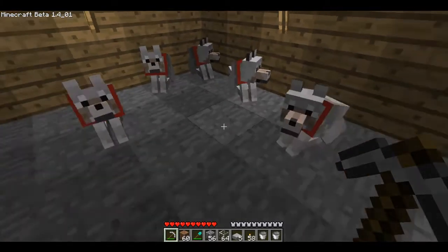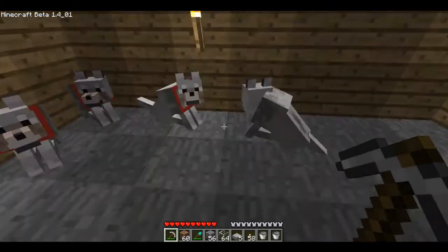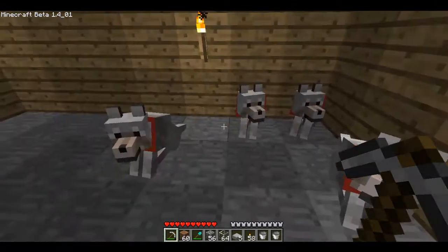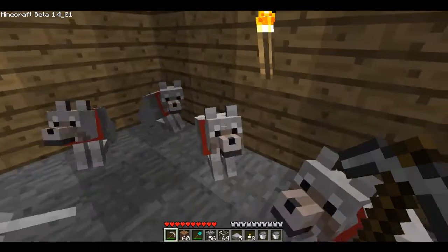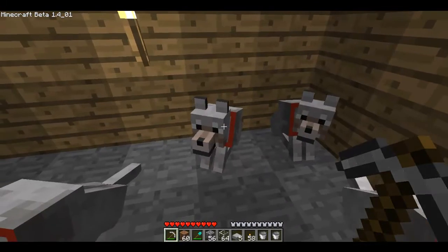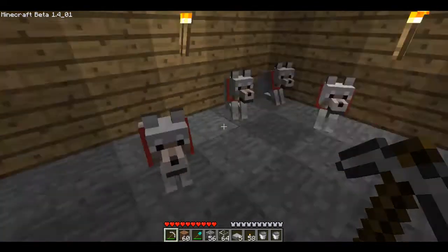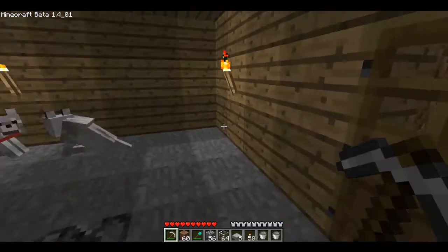So I'm going to show you my wolf pack — these are the wolves, obviously. Here we have Abraham, Julio, Adam, Anastasia, and Amanda. I tried to keep all A-names, but I just love the name Julio, so I named one of them Julio.